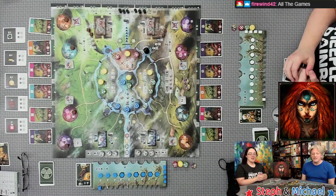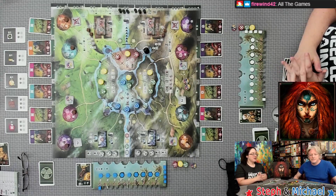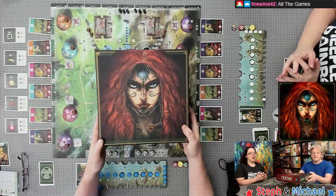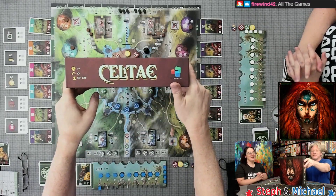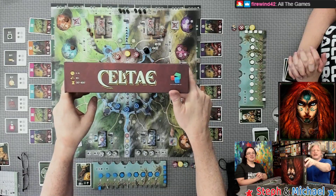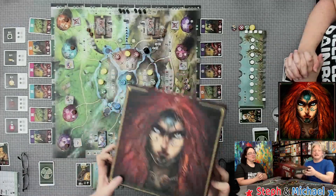Let's take a look at this fantastic-looking game — a lot of color, it really pops. The artwork is by Miko, so he always just draws me in. This cover is just amazing. They didn't want to ruin the artwork by putting the name of the game on there, but there it is for those who want to know how it's written.